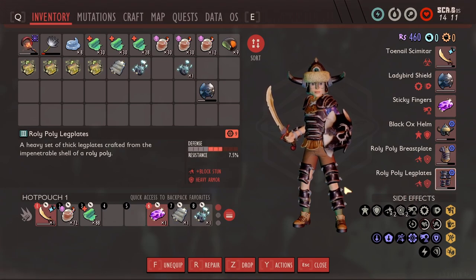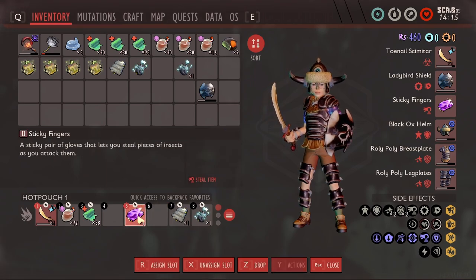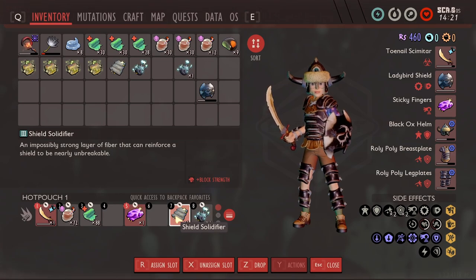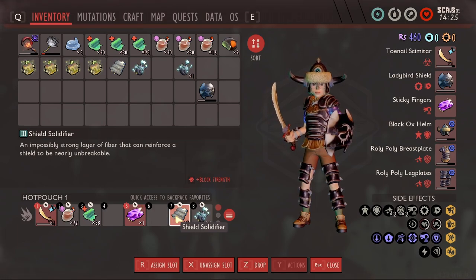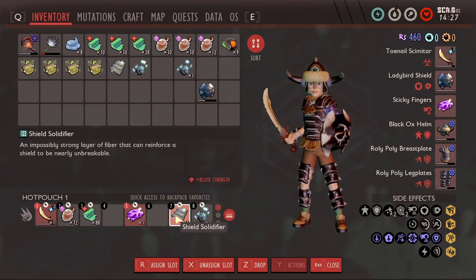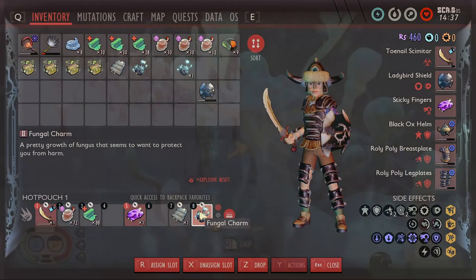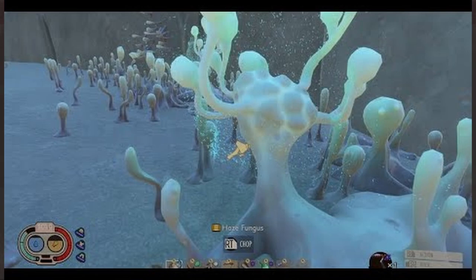I have three trinkets to help me fight this boss. If it's your first time fighting her, I would not worry about sticky fingers — you're gonna want shield solidifier. She has three phases. For the first and second phase use the shield solidifier. On phase three, switch to the fungal charm for explosive resist, because she has a lot of explosive damage. You gotta break the things on screen to get the fungal charm.